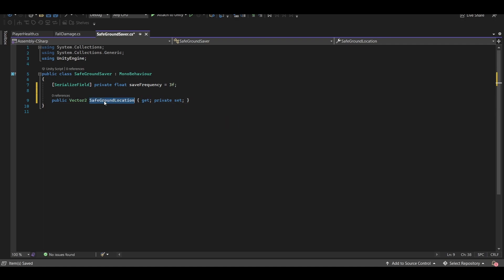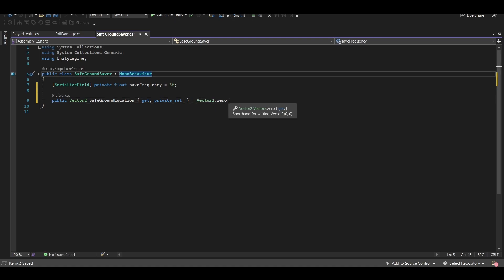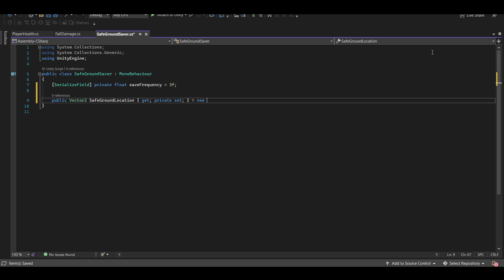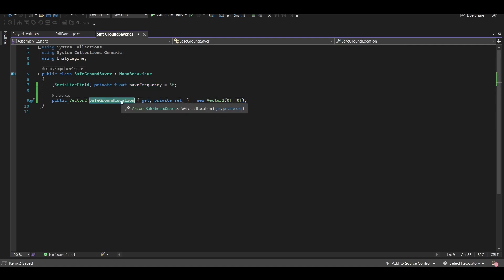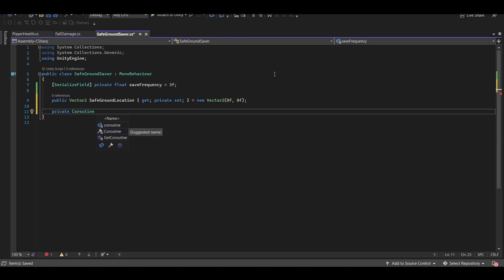That means we can get this Vector2 from any other script but we're only able to change it within this script - that's what private set means. We'll default it to Vector2.zero. Every couple of seconds we are going to be updating this location, and I want to do that by setting up a coroutine. So let's create a variable for that - private Coroutine called safeGroundCoroutine. Now let's set up the actual coroutine method: private IEnumerator SaveGroundLocation.